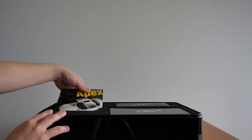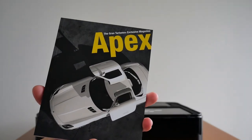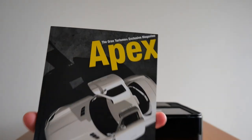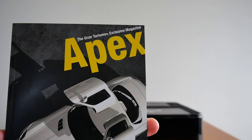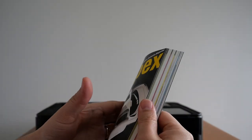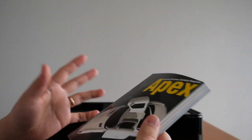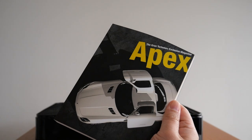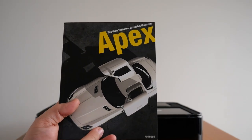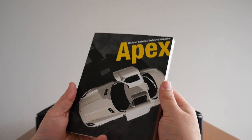Next up we have this book — the exclusive Gran Turismo magazine called Apex. It's a 300-page magazine containing hints on driving technique, car tuning, future tech, and more. If you're interested in reading it, I'll share a Google Drive link to the PDF in the description — thank you to whoever uploaded it.